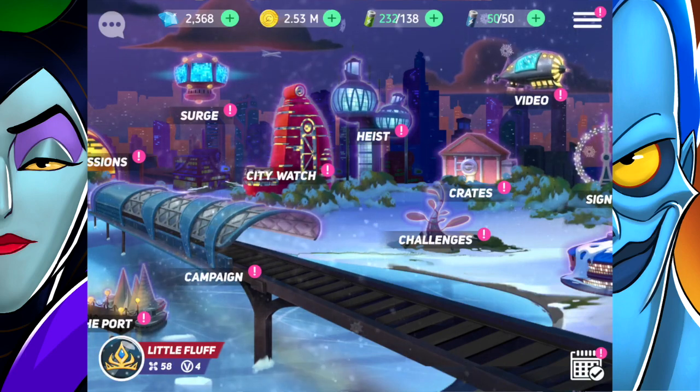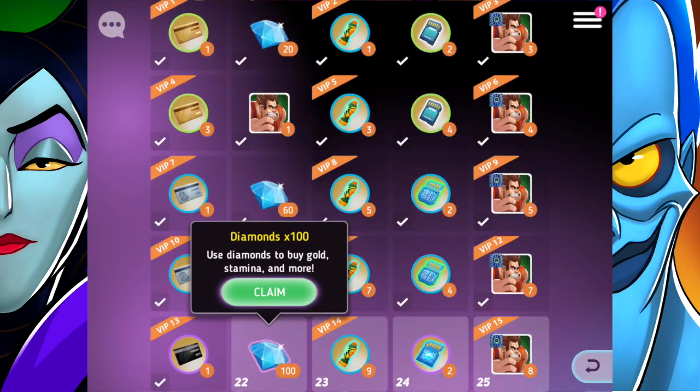Today I'm going to be continuing Disney's Heroes Battle Mode. We're going to start off by signing in and claiming the daily reward. Today it is a hundred diamonds, which is amazing. You can use diamonds to buy gold, stamina, and more.